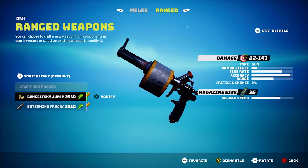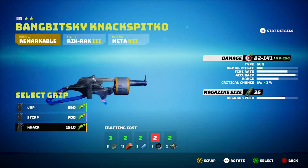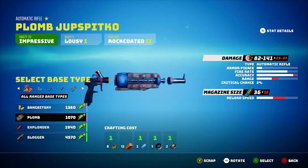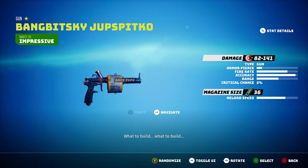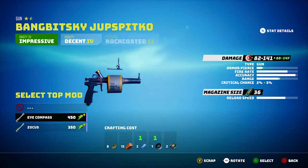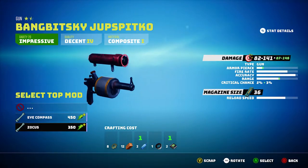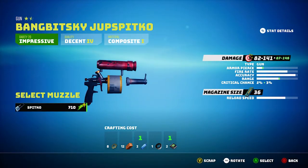Let me show you — you can edit everything on the weapon. You can see how this changes the damage on the top right: it changes it to 99 and 158. The problem is I don't have enough crafting items. But look how unique you can make these weapons — each one changes differently. I definitely want the scope. We decrease damage a little bit but we get more armor pierce with that top scope.